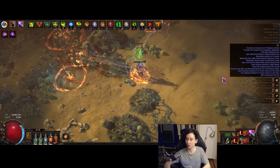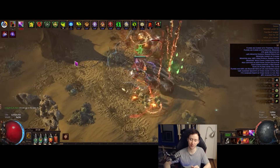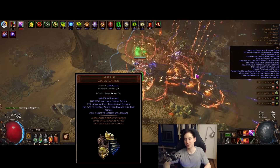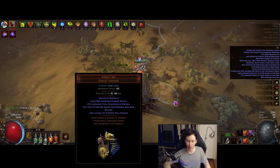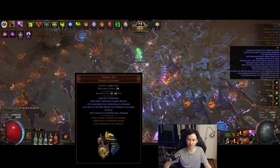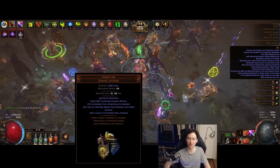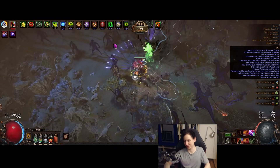There is a caveat to that, which is some of the uniques that you would like to use for the build. For example, Hyrri's Ire, which is the best-in-slot chest for the mid-range build. Hyrri's Ire is going to be costing quite a bit, especially a six-link early on. But of course there are alternatives — the chest doesn't make or break the build per se. However, it is a very good chest for endgame and something that we do want to use.